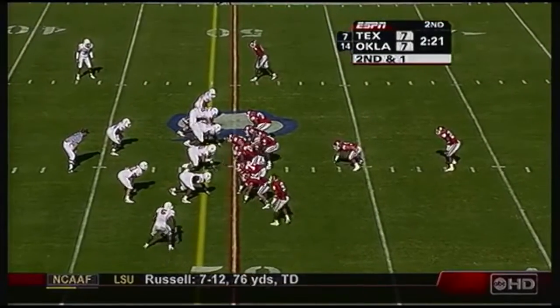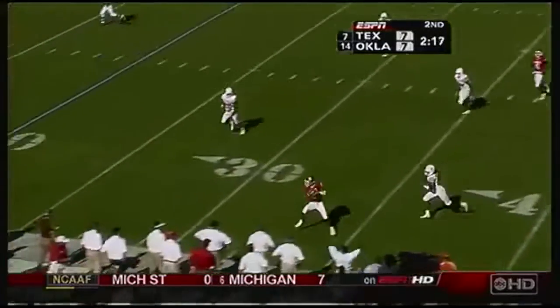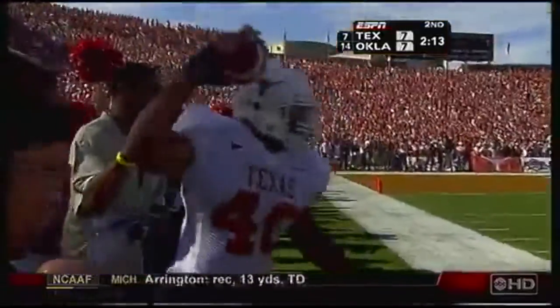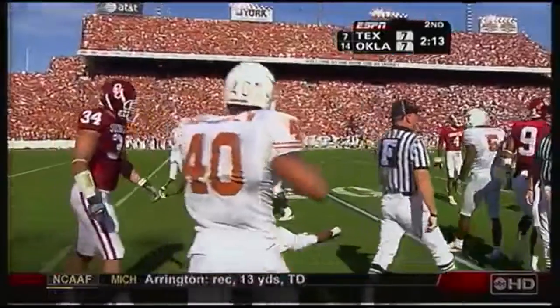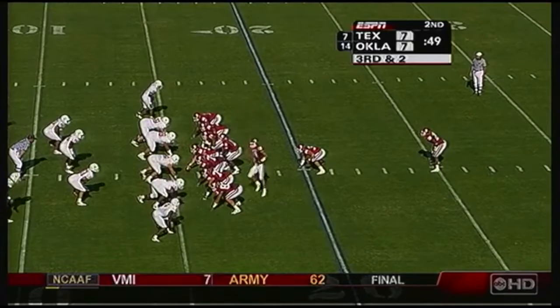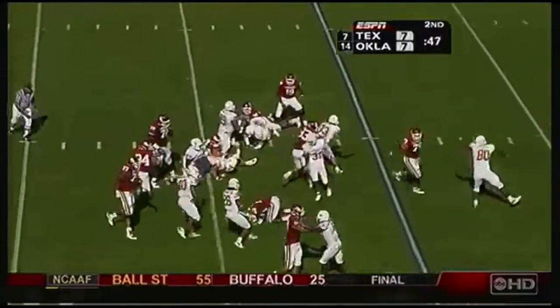Second down and short. Play action — Thompson's got a man wide open on the out, and he's got him in perfect stride. Iglesias dropped the ball but it goes out of bounds. It's going to be a first down Oklahoma — he spit the ball out. Finley the motion man on third down and two. Peterson slipped, took himself down.